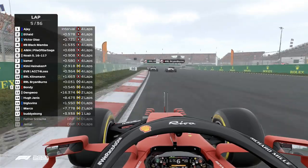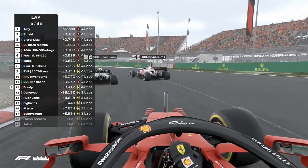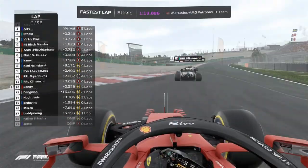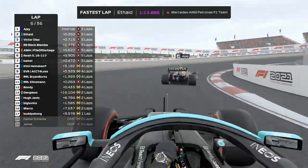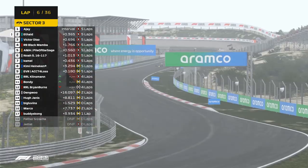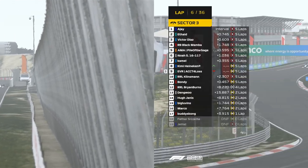Is Brian going to be able to make a move into turn 11? He tries — going around the outside of 12 — and yes he does! The hard compound tires as the Alfa Romeo driver makes a fantastic move. But now he gives up that DRS advantage he did have. Is he actually spun around the last turn, turn 14? Is he going to be able to keep it out of the wall? Yes he does.